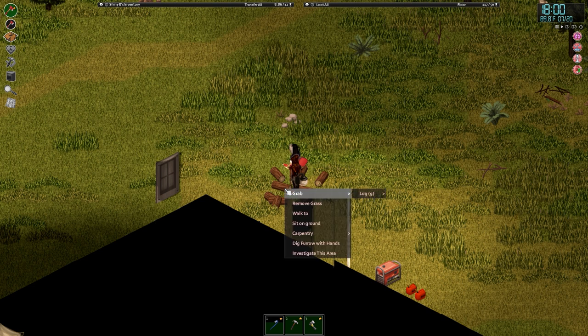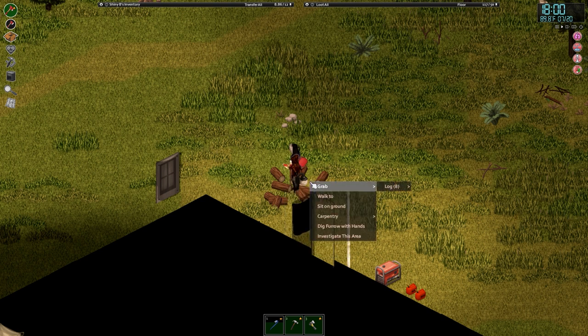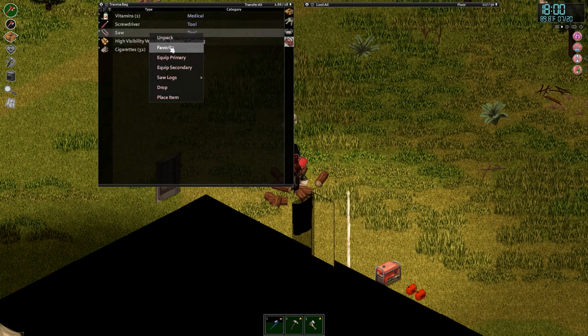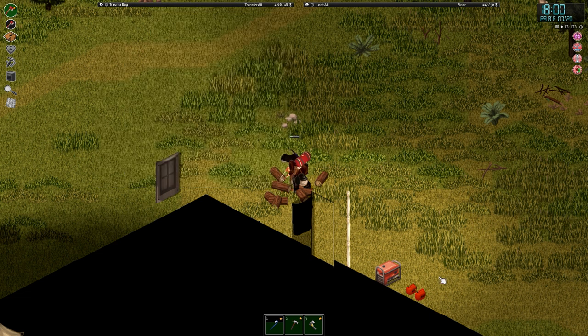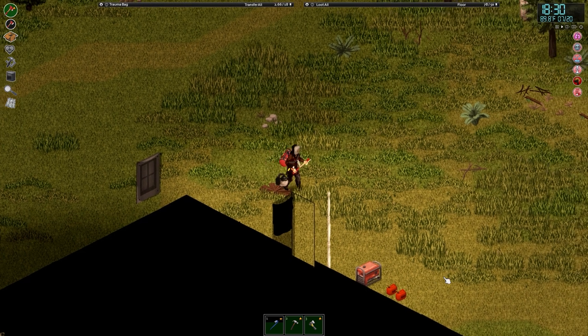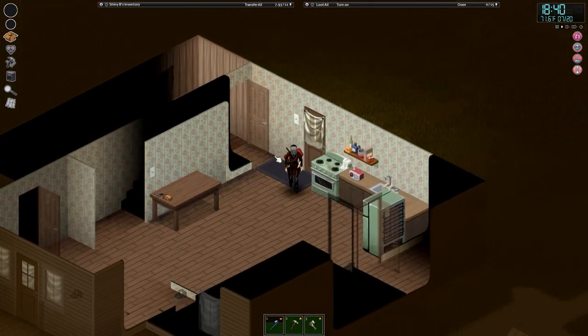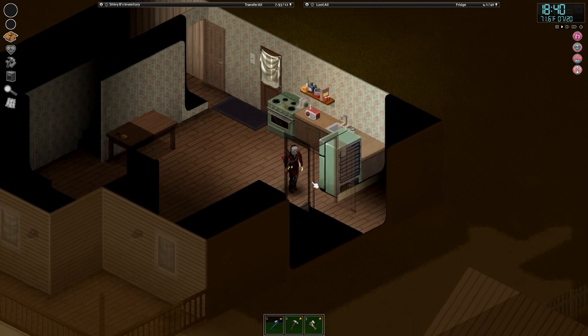We want to saw all of the logs into planks. Let's drop them down here for now. Do I have a saw? I do — I generally carry a saw. Let's get all of that done. That's the last of the logs — we've got plenty of planks to get us started. It is getting a little bit late though and Shiny is pretty exhausted.